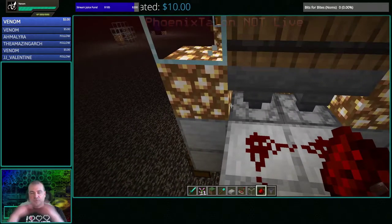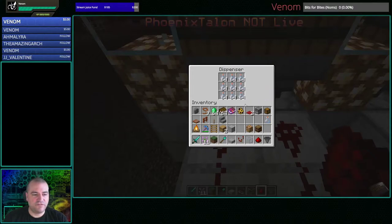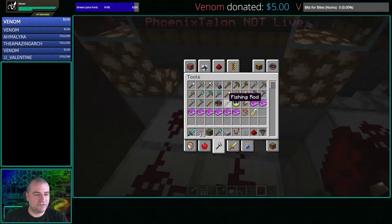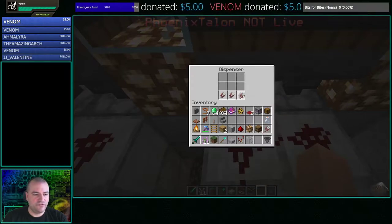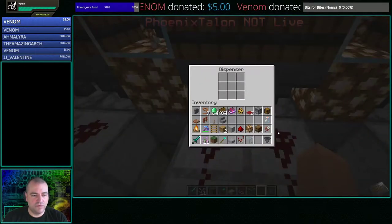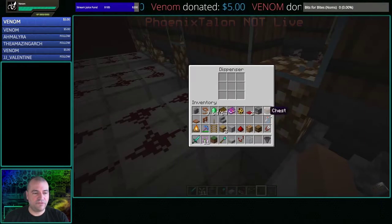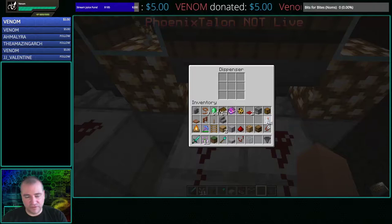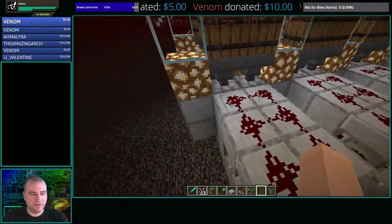Now, while you're thinking about it — because once you start activating this you won't remember — go ahead and fill your dispensers. Start with the dispensers: grab your glass bottles, fill up all the dispensers. If you want to use shears, grab your shears and do it that way. The reason you need to fill all the slots of the dispenser is that it randomly picks from the inventory slots. That's also why I would have hoppers — they'll fill the slots as the dispenser empties, so all you have to do is fill the hoppers. But you have options.